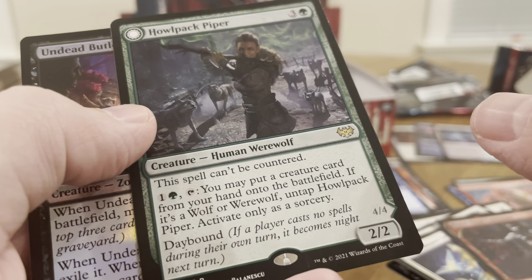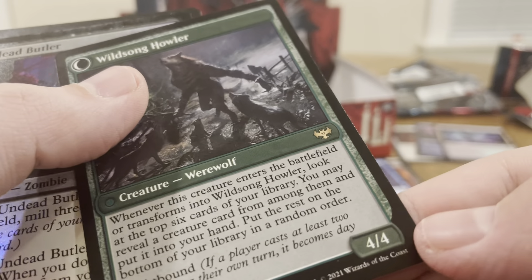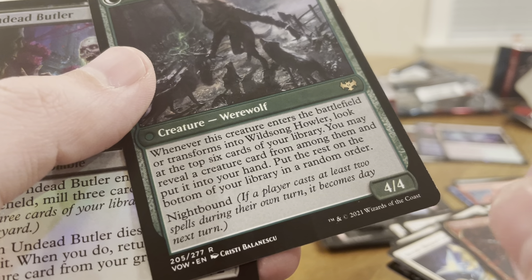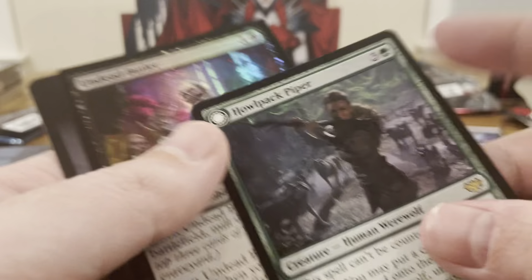Howl Pack Piper — the spell can't be countered, 2/2. It comes as a 4/4, and when it transforms on the battlefield, look at the top six cards of your library. You may reveal a creature card from among them, put it into your hand, and put the rest on the bottom of your library in random order. It's alright — not that great, actually.